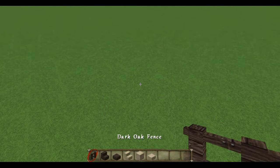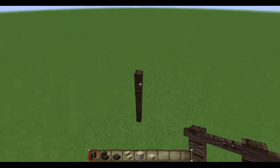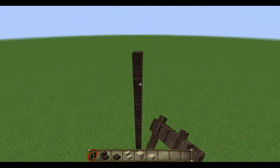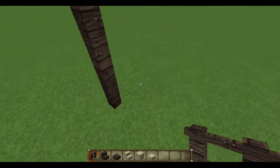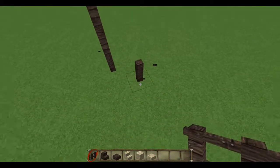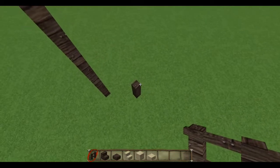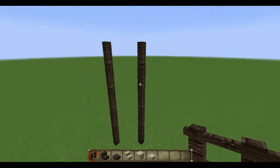First, I want to create these stakes by using a simple fence and it's going to be five blocks tall — it can be six or four, doesn't really matter. I don't want the fences to connect to each other, so I'm going to place the second one next to the first one in this kind of diagonal way.